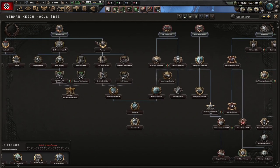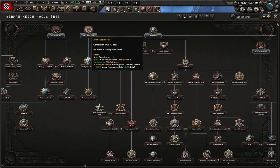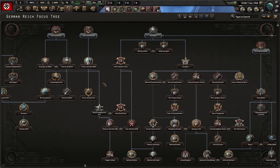Maybe you want to focus on building up your industry and getting that research slot. Maybe you're going to want to focus on trying to stack the experience so that you can get land doctrines really easily and start researching the armor and the armored vehicles, mechanized vehicles, things like that.